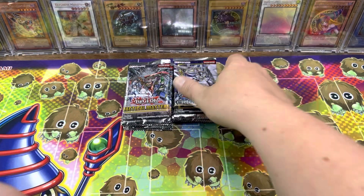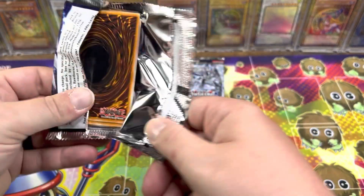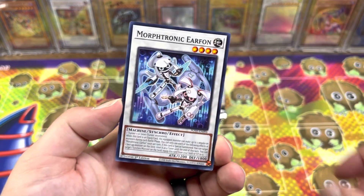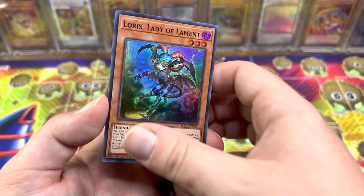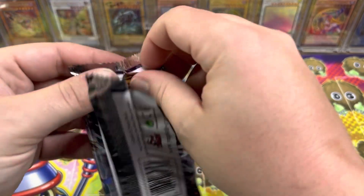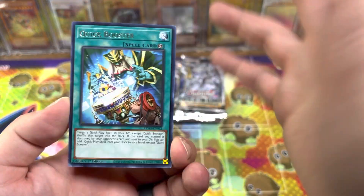Scapegoat — that was the first Scapegoat — and we still haven't gotten a Droll and Lock. Apparently Droll is super hard to pull out of here, Collector's Rare or otherwise. I've seen someone open a box and they had like three copies. Got Loras, Lady of Lament, and some boxes had like just one. So if we get any copies out of this dozen packs, it'd be good.